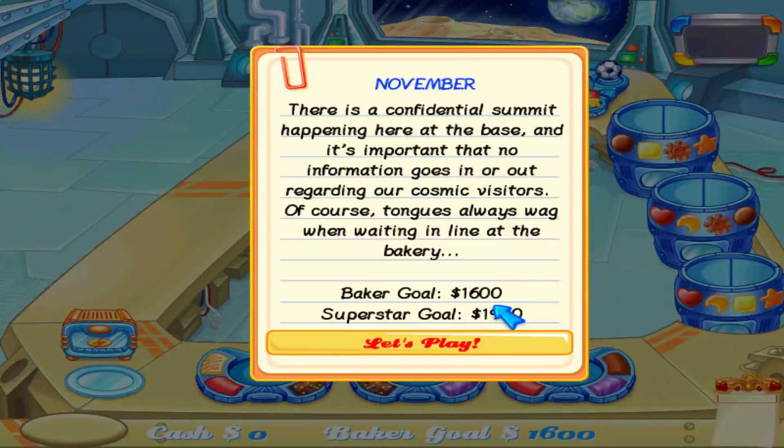In November there's a confidential summit happening at the base, and it's important that no information goes in or out regarding our cosmic visitors. Of course, tongues always wag when waiting in line at the bakery.